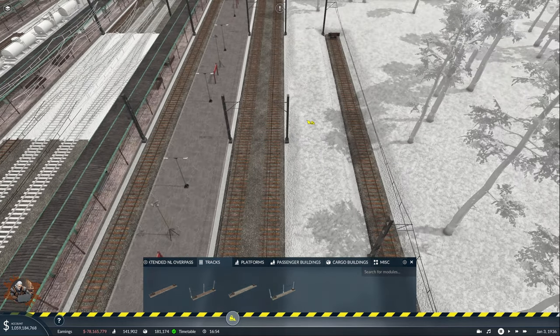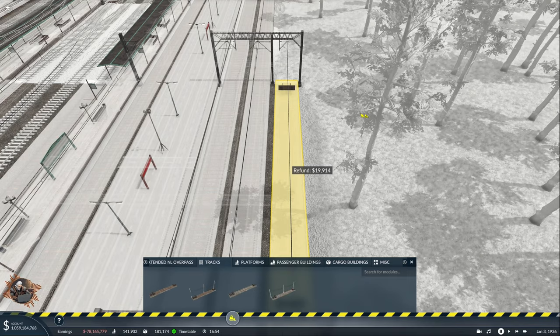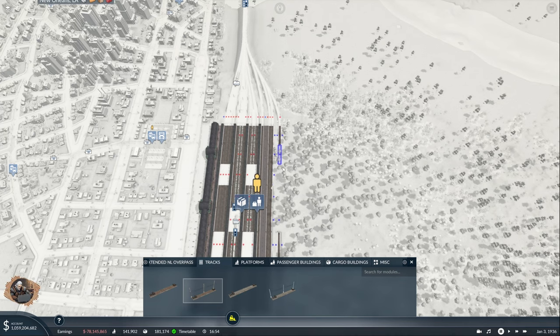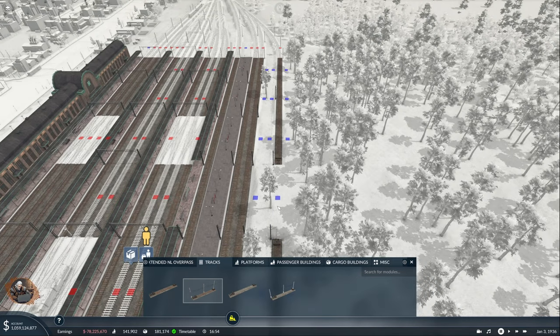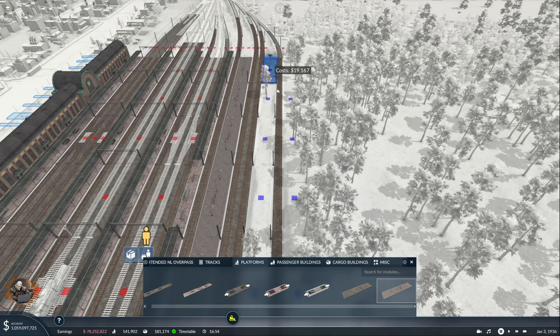Maybe if I zoom in it'll go faster. I'm getting 0.5 frames per second - it's insane. We are in the mid-game, I think I have cities that have grown to 1005. Maybe because I already built one station and it keeps things in memory making it super slow when you continue constructing. I'm complaining at Urban Games.